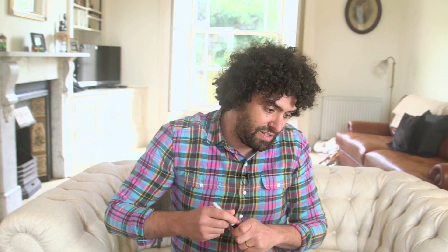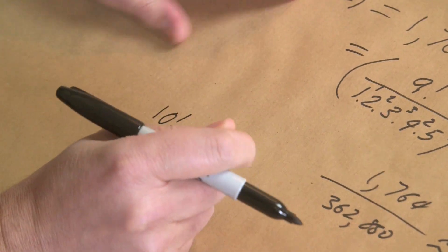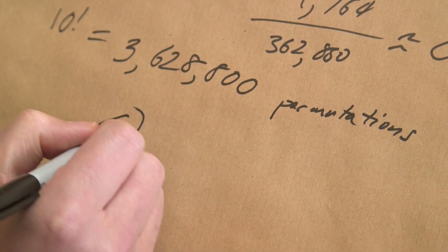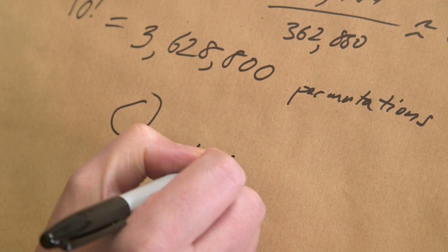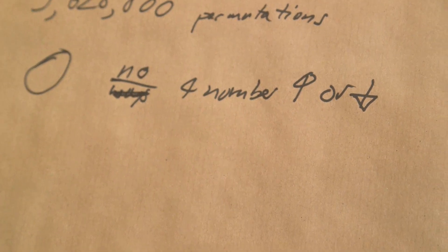That's not only true for that particular permutation. It so happens that for all 10 factorial permutations — which is 3,628,800 — there are now zero ways to find no four numbers in ascending or descending order. Which is a strong result, and it means we've got order out of chaos.